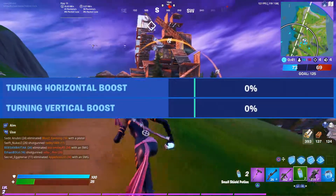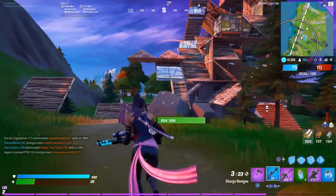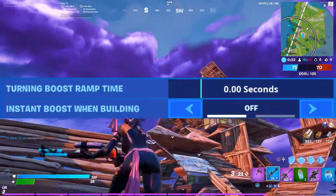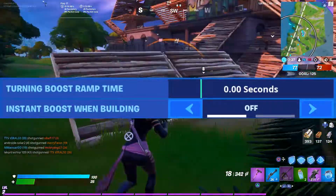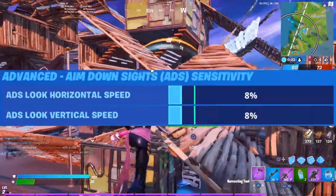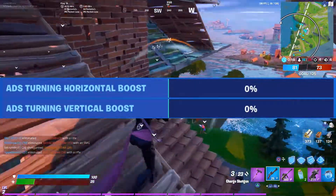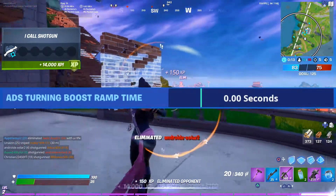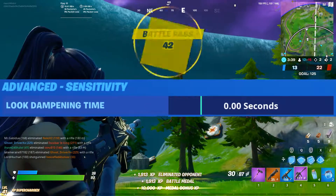Turning horizontal and vertical boost should be at 0%, because if you're using linear settings the boosts will actually give you nothing — in fact they will make the aim work worse. For the turning boost ramp time, set it to 0 seconds, and instant boost when building is set to off. For the advanced ADS sensitivity tab, you want the ADS speed set at 8% for both axes. Turning boost both at 0% — again for our linear build we don't want that. ADS turning boost ramp time to 0 seconds also. In the advanced tab, look input dampening time is set to 0 seconds.